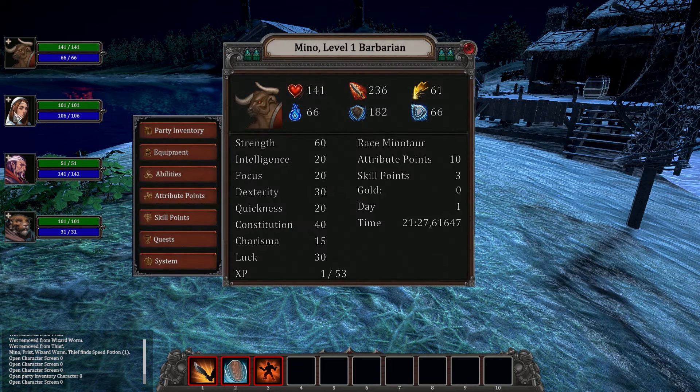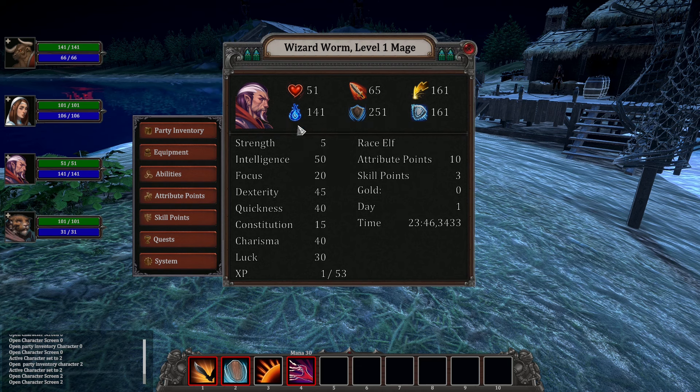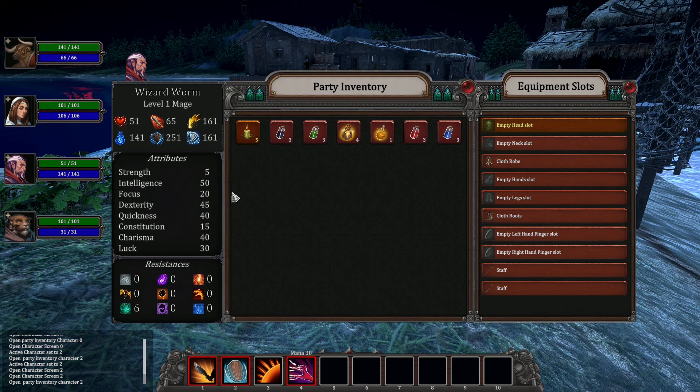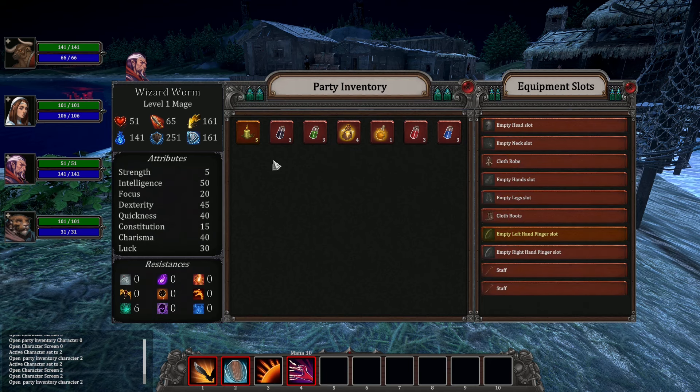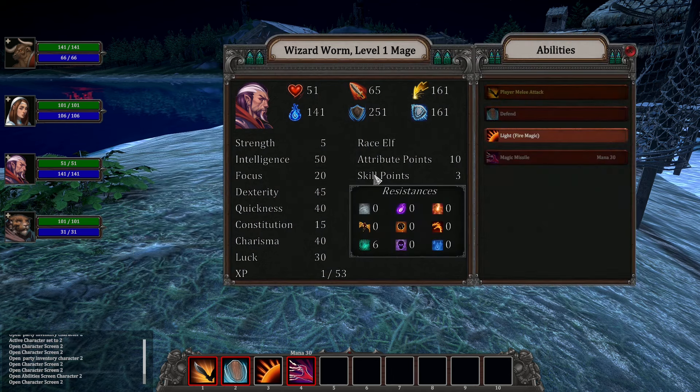Let's take a look at our characters. I decided to choose a regular Mage — not a Necromancer, Elementalist, or Druid, but maybe next time a Druid. We have a Party Inventory, a Common Inventory for all party members, Stats, and Abilities. The inventory is done in old-school style — no ragdoll, just Equip and Unequip. We have Attribute Points and Skill Points to spend. My Mage already possesses Fire Magic!